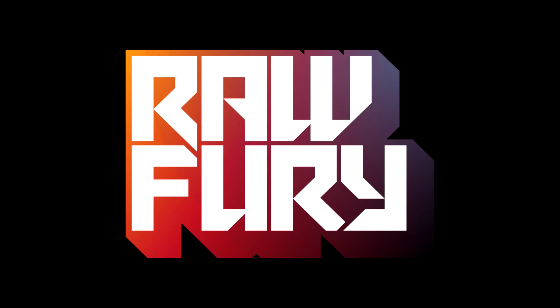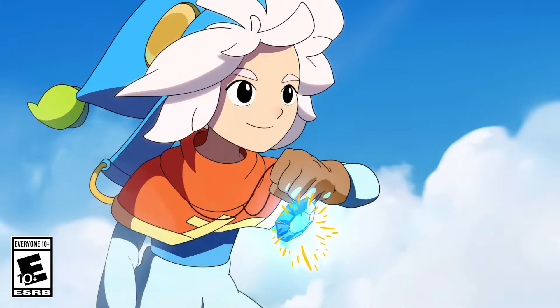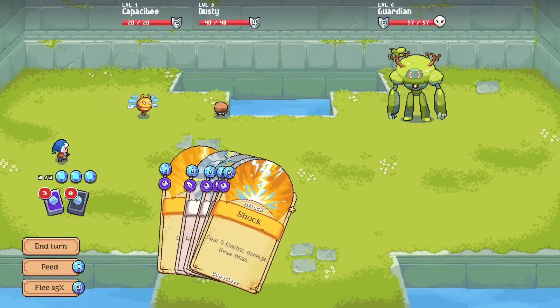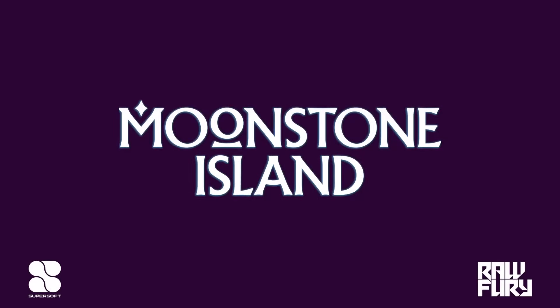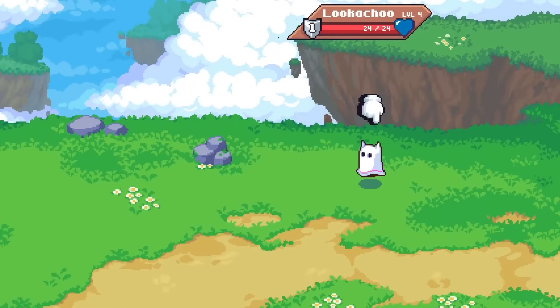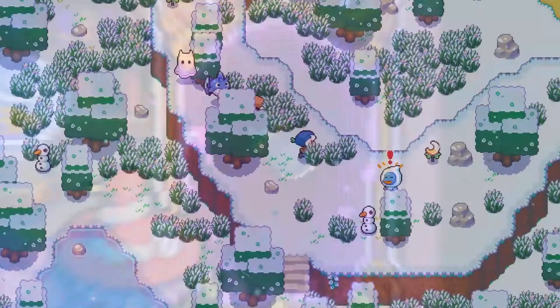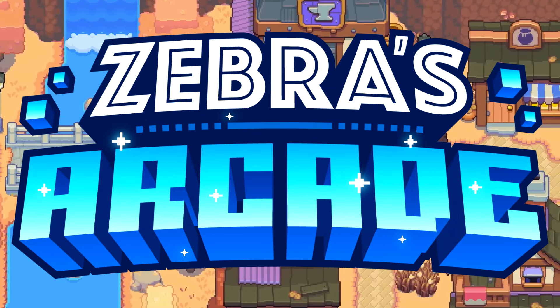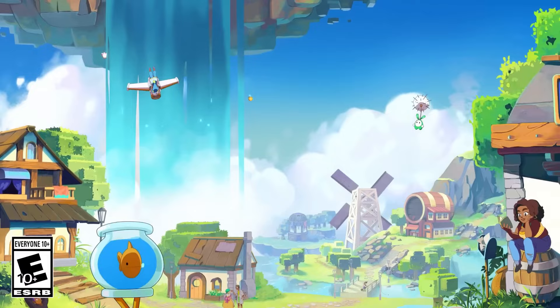This video is sponsored by Raw Fury. Hello Zebra Herd! Today we embark on a brand new adventure to grow our farm and collect adorable creatures in Moonstone Island for the Nintendo Switch. We'll be making friends, brewing potions, collecting spirits, and testing our strength in alchemy training. So let's see how it goes in today's episode of Zebra's Arcade, a series where we try a new game every episode. Let's get started.